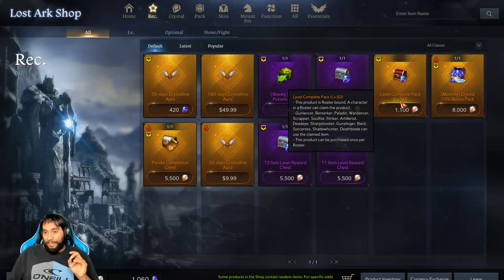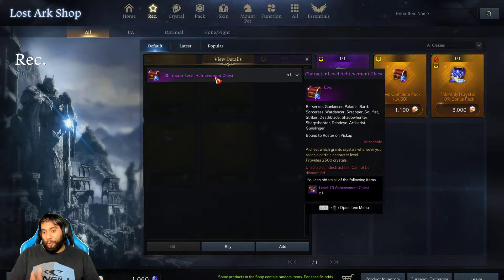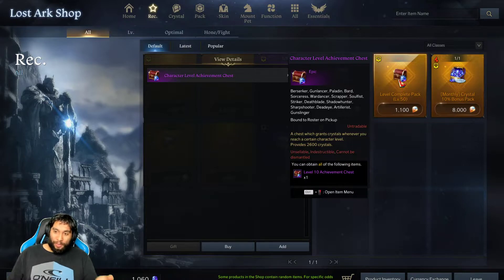The level 50 complete pack right here — what is this? You can hover over it and view details. This gives you 2,600 blue crystals for $11. If we check right here, 3,600 crystals cost $80. So $80 gets you 3,600 crystals or $11 gets you 2,600 crystals — that's 1,000 crystals less for $70 less. This is a no-brainer guys. Make sure if you don't buy anything else in the shop with your rainbow gems, you at least buy this right here.